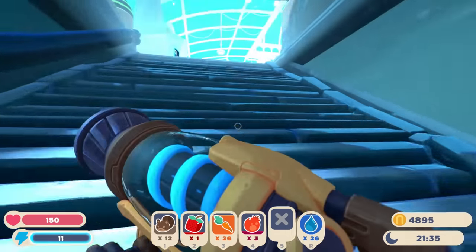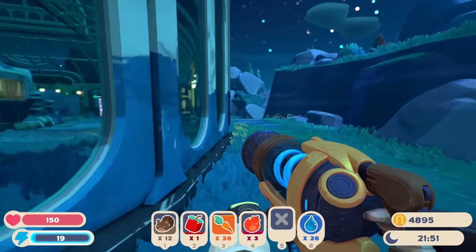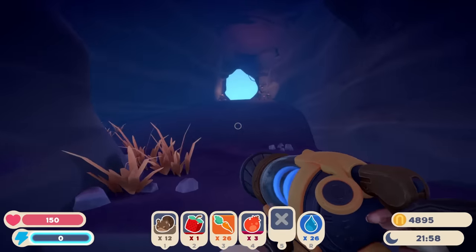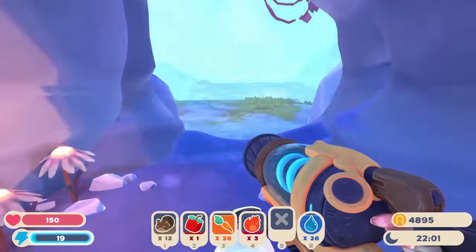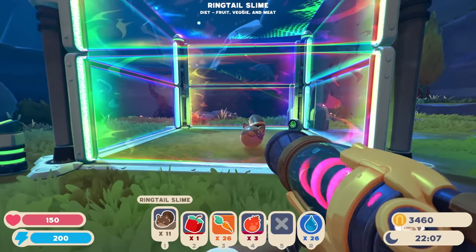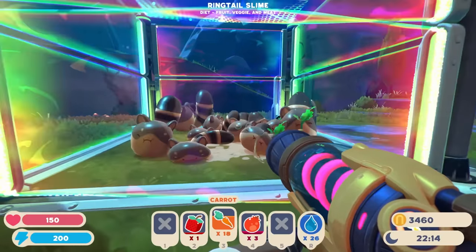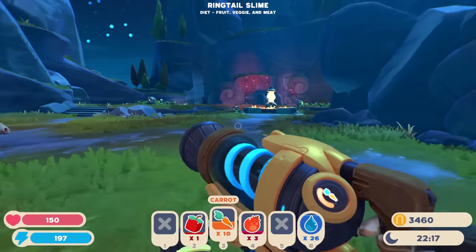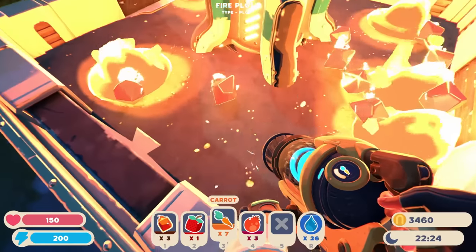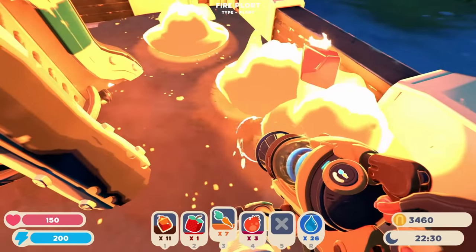I'm going to make an observation pen for these ring tails. I'm not going to put a solar shield on it — I'm going to let them turn to stone in the daytime. I just think that's a funny little quirk they have. You little ring tails, you can all go in here. Then we'll check on these fire slimes — these guys are not looking good. Let me go grab all these plorts. So many plorts! I still really wish there was a plort collector option.